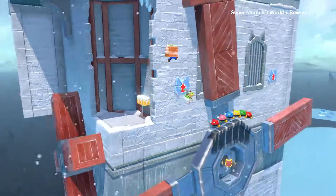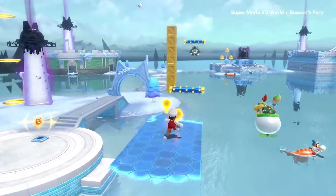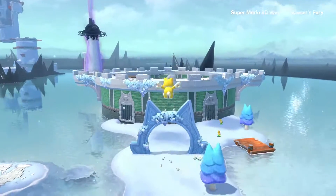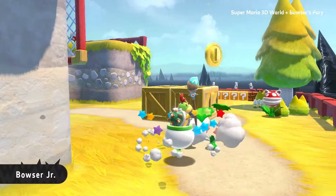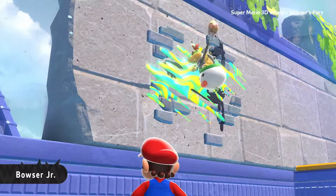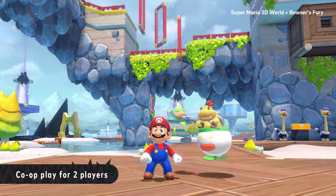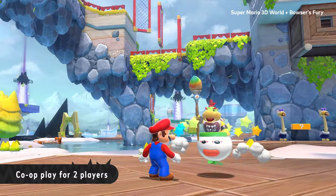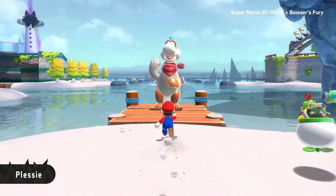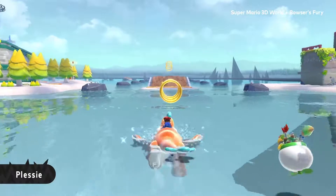Better stay on your toes. Luckily, Bowser Jr. will offer support — he's actually surprisingly helpful. Pass a Joy-Con controller to a friend to team up; the second player gets to be Bowser Jr. Can't forget good ol' Plessy. How else could you navigate this huge lake? Coast smoothly across the water, and this time over the ground too.